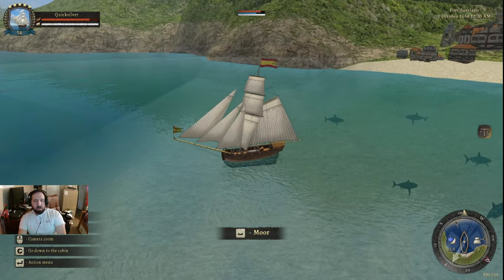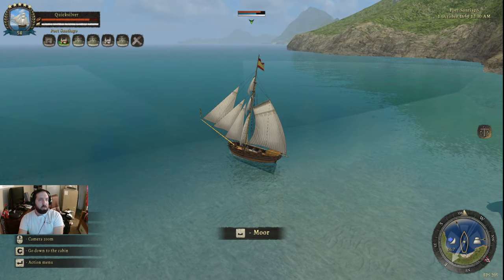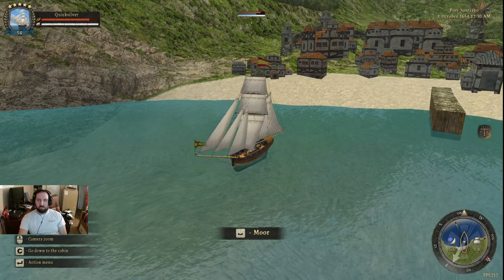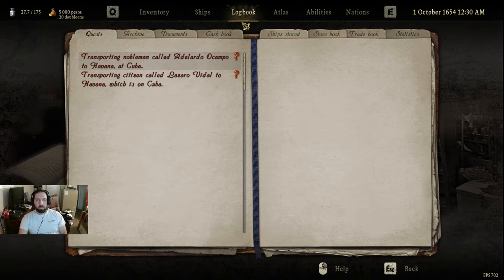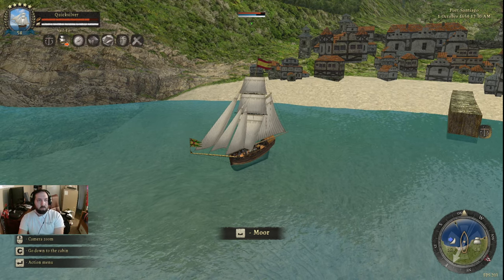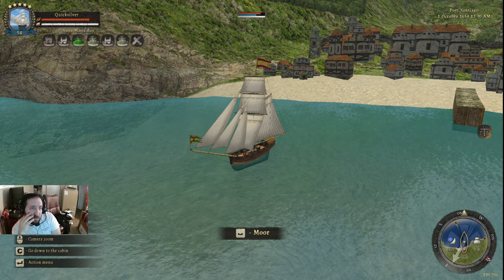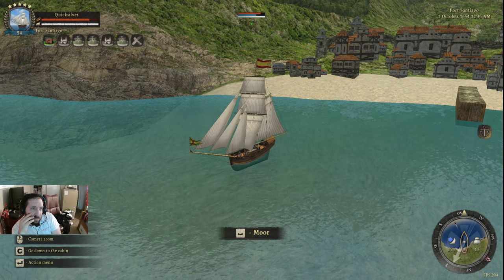Have I moved? Barely. Action menu — sail to. I forgot what the guy said to go to. We're on our way. Havana, Cuba — and Havana, Cuba — no, okay, so we're going to the wrong places. How do I get to Cuba? Ana Maria Bay — no. We're going to Porto Santiago.